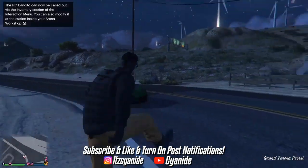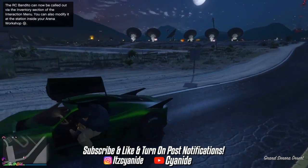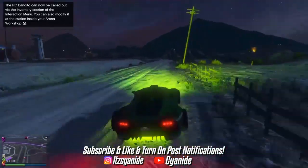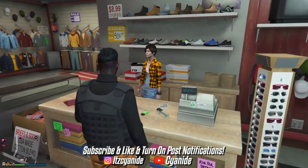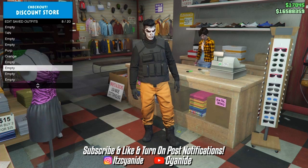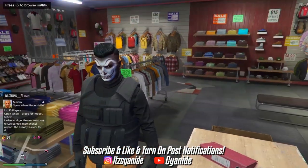Once you're in the new session, you should still have the outfit. Make your way to the nearest clothing store on your map. At the front counter, press Right on the D-pad and then Square to save the outfit. When saving, do not name the outfit 'joggers' or anything related to joggers — Rockstar will remove any outfit named that.